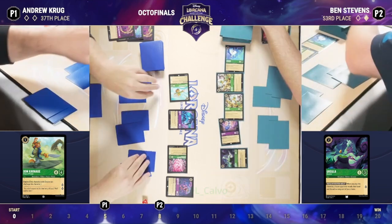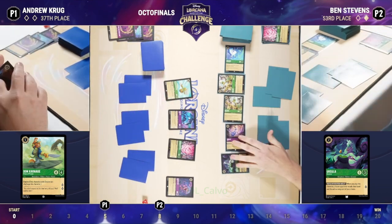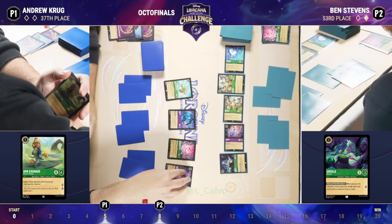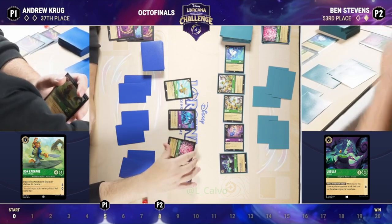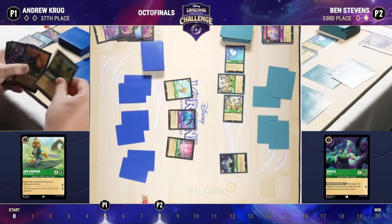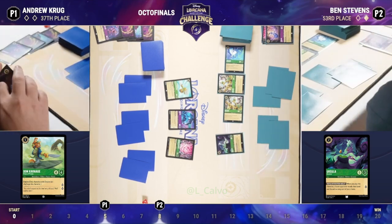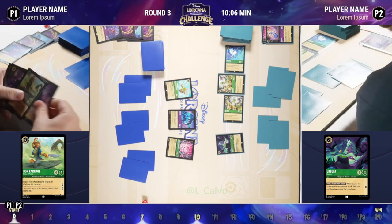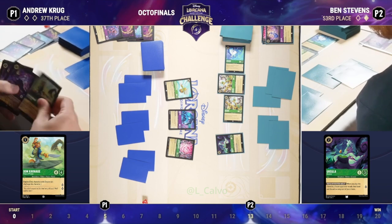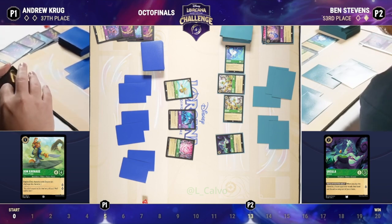We have a couple of Sir Hiss. What's nice about if he can get that Don Carnage on the board is then he'll have some answers for those evasive characters — the baby Pegasus and the Sir Hiss. There are some other options, like we saw in the last game, to take care of those evasive characters. Don Carnage would also be a fantastic answer, also questing for two. Here we have the goat getting banished — that'll gain Ben one lore as it leaves the battlefield. You might think you don't want to give your opponent one lore, but it's better to give one lore than potentially two or three by bouncing those goats around.